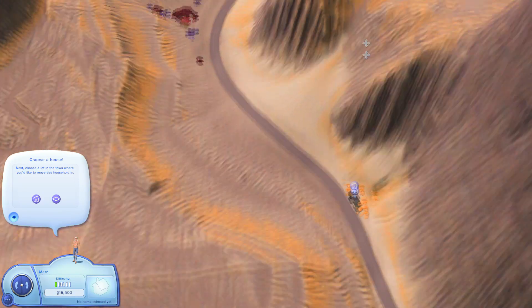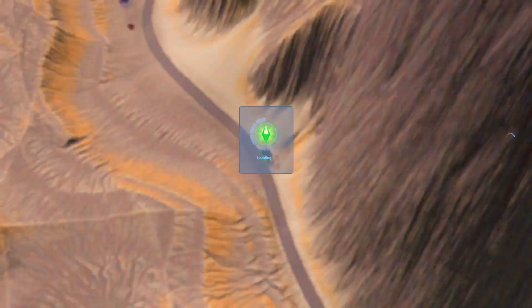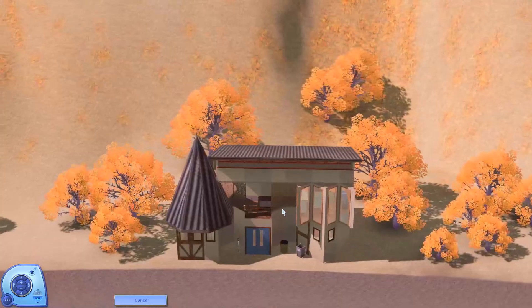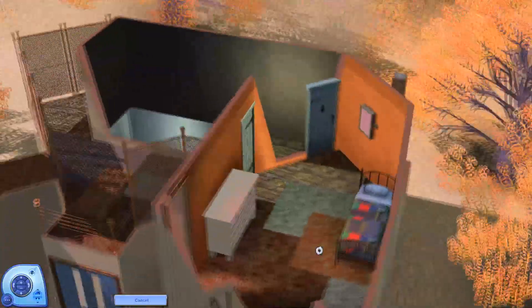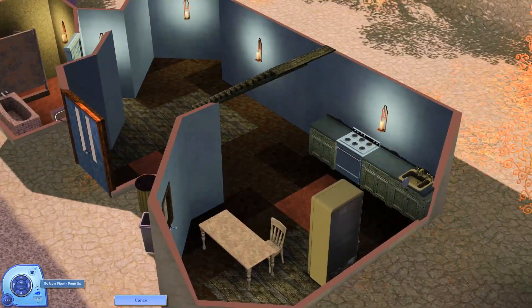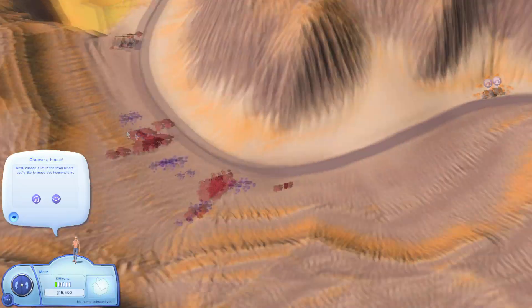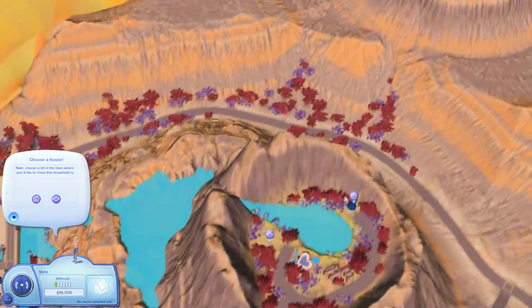So let's look at the other home back here. This one's kind of off on its own — which would be a dream — but the inside I'm not really feeling. There's a bedroom up here, a kitchen area, and a bathroom. I just don't like the colors and the layout's not terrible, but it's definitely not one I'm super excited about. So I'm gonna have her move into this home and then go knock on doors to meet the sims.